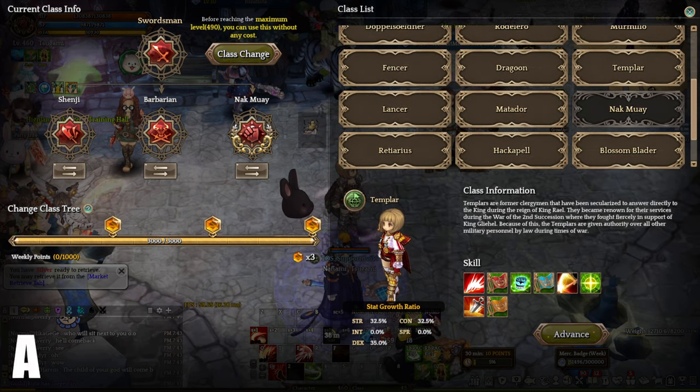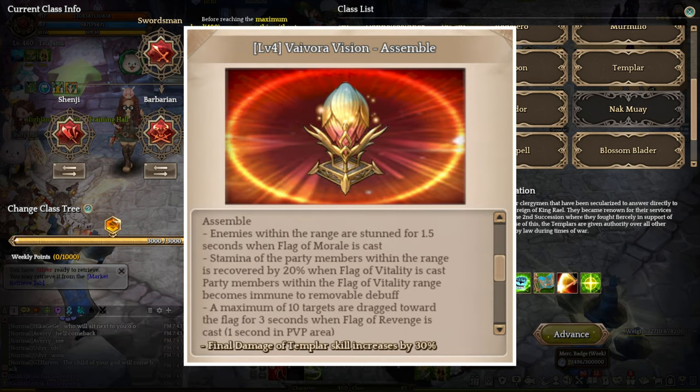Next up, we have Templar at A tier. Templar is a hybrid DPS and support class that can use any type of weapon. This class has multiple different playstyles, going from being a full aura support to a class that synergizes with all DPS Swordsman classes to dish out more damage. The Templar Vibora level 1 enhances the effects of their Flag skills, including stunning enemies, recovering stamina, and providing immunity to party members within range. Additionally, the Flag of Revenge can pull up to 10 targets towards the flag. The level 4 Vibora increases all Templar skills' final damage by 30%.